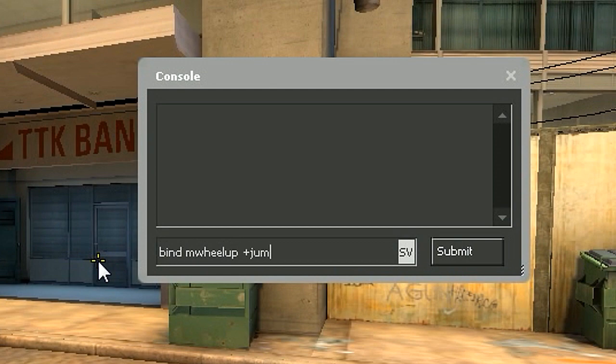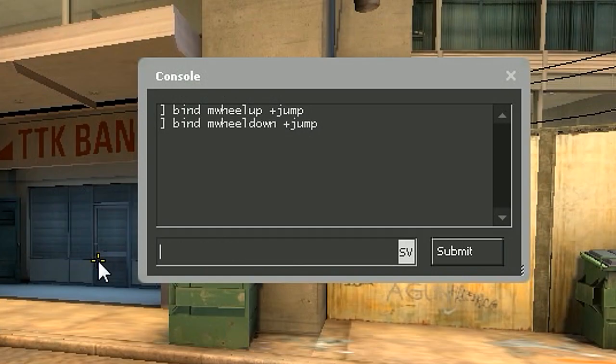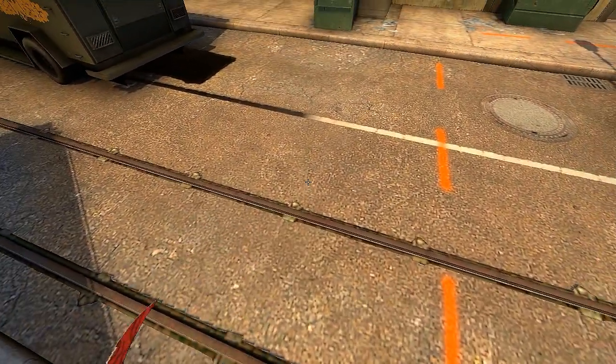To bind scroll up, type this. And for scroll down, type this. You can now jump with scroll.